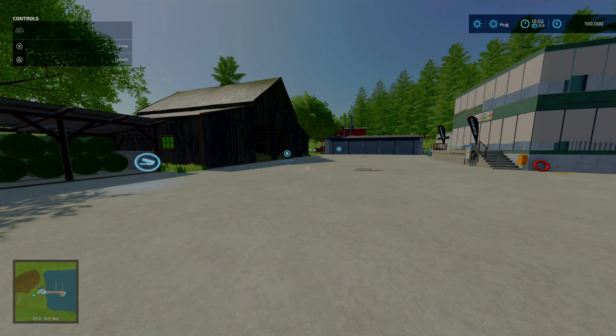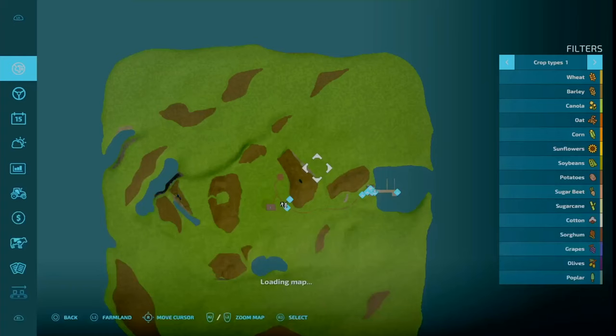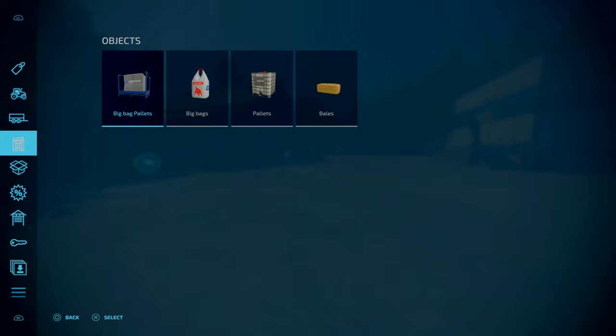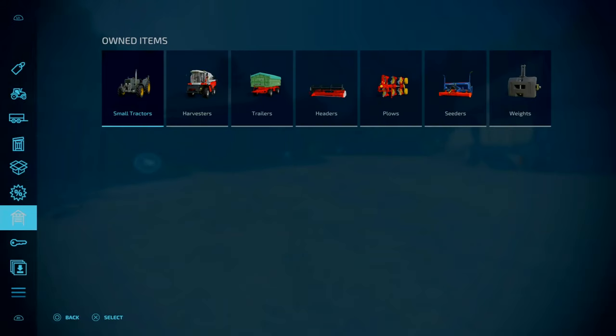Let's talk about slot count. On new farm mode, which we're on, it is 677 slots. On farm manager and start from scratch, it goes down to 668. The difference is there's no shed on the main farm and no silo. But you still have all of the equipment you own. Without the equipment, I was able to get the slot count down to 585.